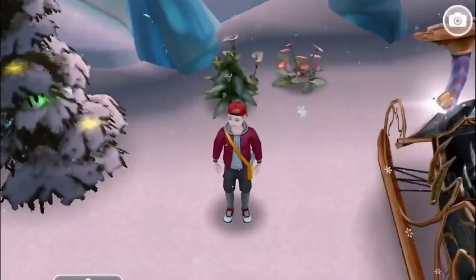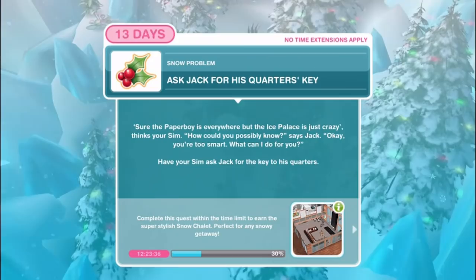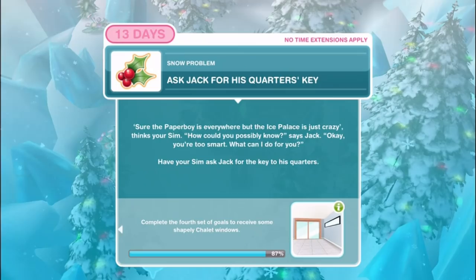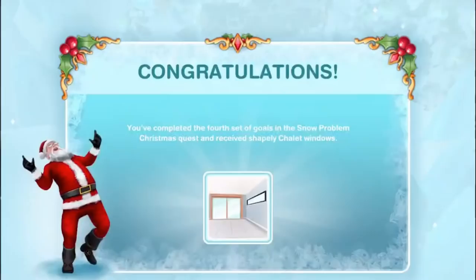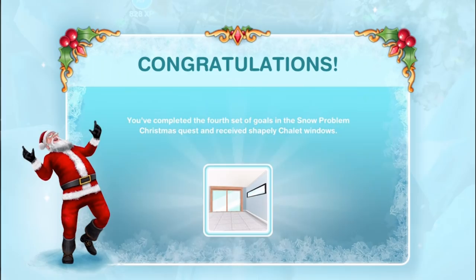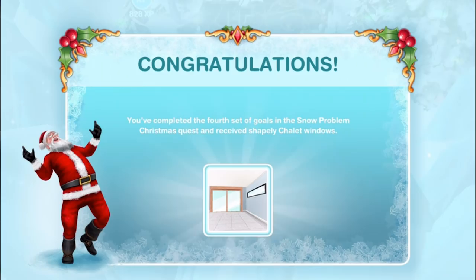Ask Jack for his quarters key. The paper boy is everywhere but the ice palace is just crazy. How could you possibly know? Says Jack - okay, you're too smart, what can I do for you? Have your sim ask Jack for the key to his quarters - quarters key for 6 hours and 20 minutes. Congratulations! You've completed the fourth set of goals in the Snow Problem Christmas quest and received shapely chalet windows. Two sets of windows - that's cool.